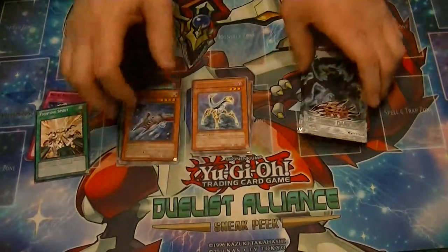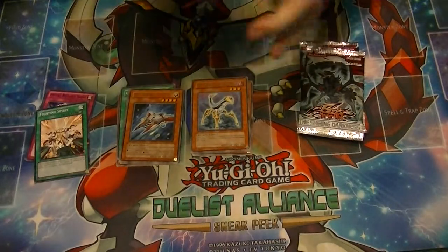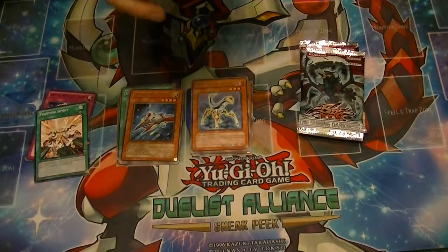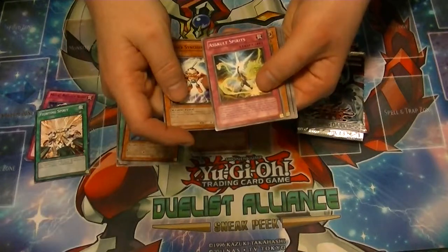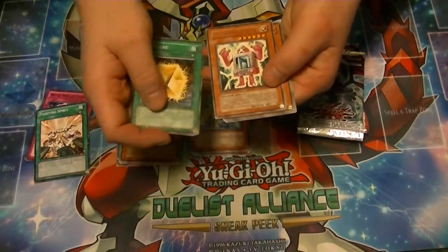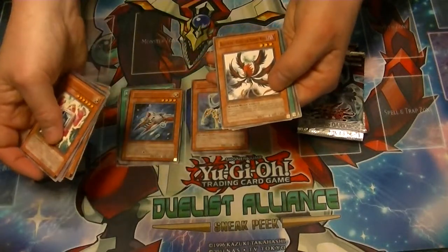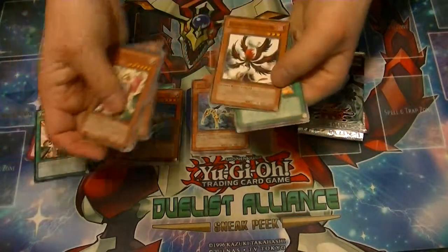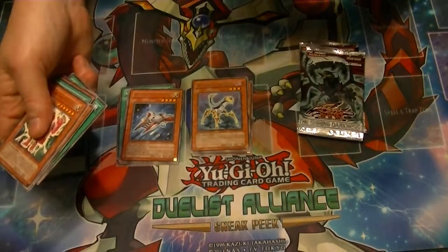So far just rares out of the first 2 packs. Hopefully we can at least get one haul out of the 5 packs, but if not, no big deal. Pack 3: Changer Synchron, Assault Spirit, Bio Falcon, Watt Cube, Rare Battery Man Fuel Cell — it's a good rare to get — Card Breaker, Blackwing Ghibli the Searing Wind, Kwakimura Initialize, and Arch Fiend Interceptor.